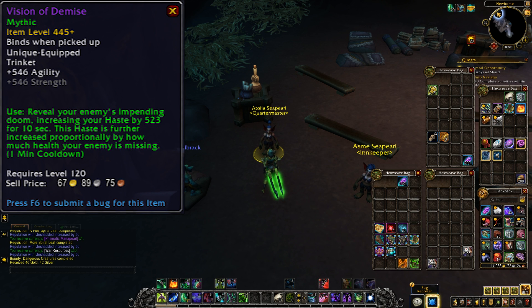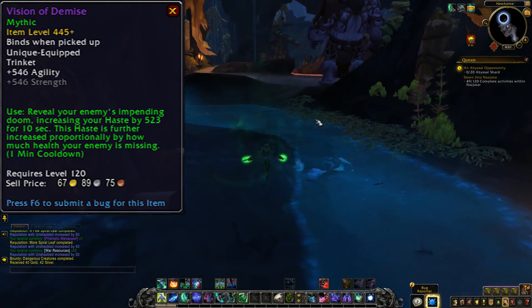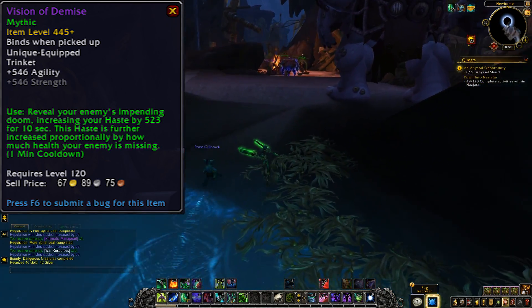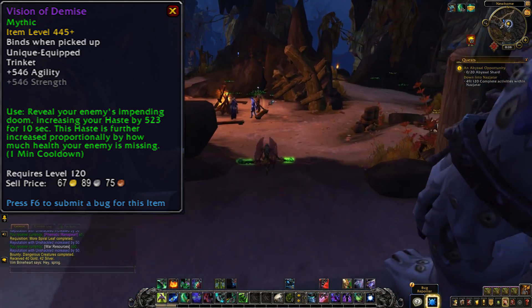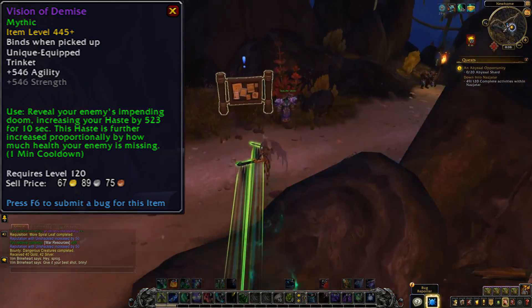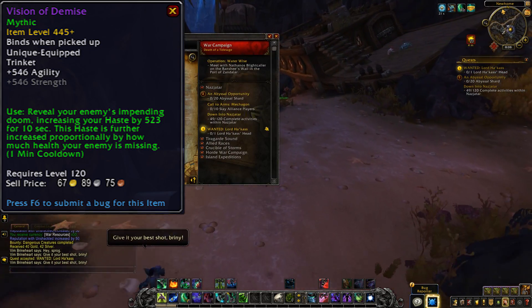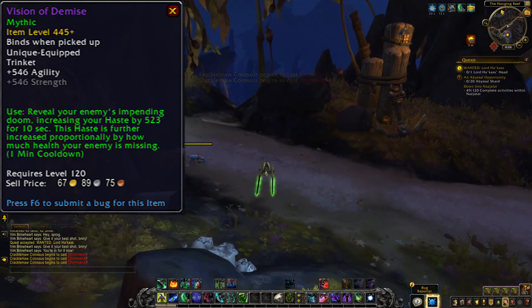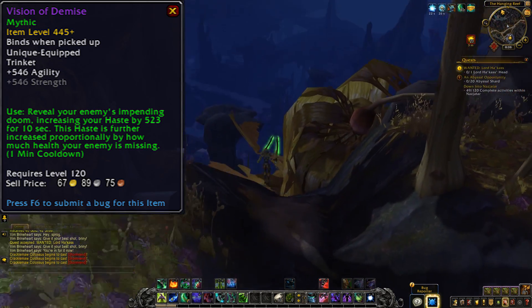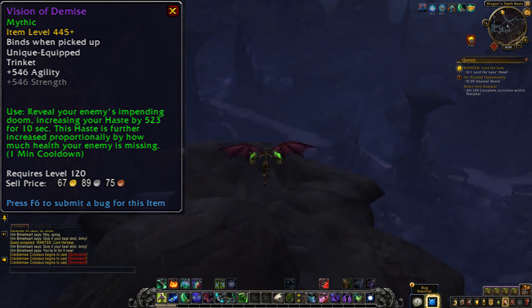This is the last agility or strength trinket we have to look at — the Vision of Demise. Reveal your enemy's impending doom, increasing your haste by 500 for 10 seconds. This haste is further increased proportionally by how much health the enemy is missing. That is on a 1 minute cooldown, and while I can see this being very useful for fights where you have an execute phase, I can also see this being very useful on any fights with any number of adds, providing that the adds die throughout the fight. All you would have to do is make sure you tag the adds with the trinket effect while they're as low as you dare leave it, and you'll get the max benefits from this trinket throughout the entire fight. That could be incredibly powerful for anyone who loves haste, especially if this haste amount scales really well. I guess that's just a really great trinket all around for anyone who benefits from haste, which is like everyone these days. I love trinkets with a shorter cooldown too, so this one gets a big tick from me.